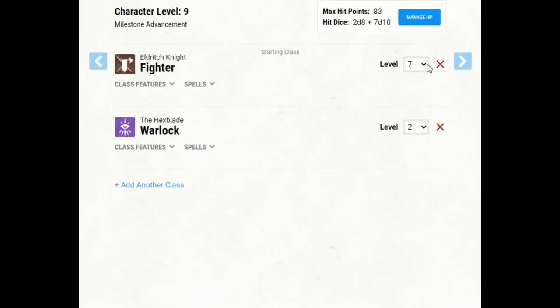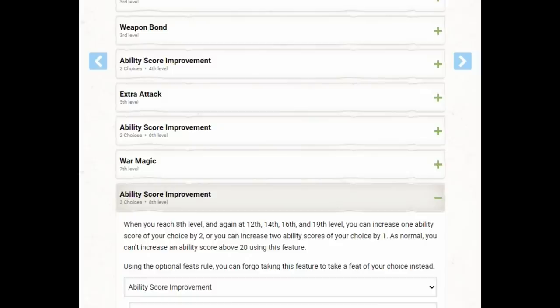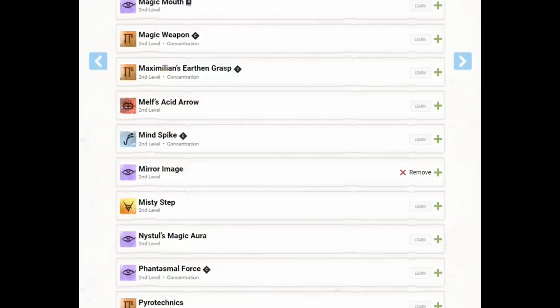At Fighter level eight we get another ability score improvement and finally start increasing Charisma — from 16 to 18, meaning plus one to hit, plus one damage on both Eldritch Blast and staff attacks, and a higher spell save DC. Importantly, level eight is one of those levels where Eldritch Knight can select a spell not from Evocation or Abjuration. We can choose Mirror Image at this level. This is exactly the spell I want to cast on round one using Action Surge, because it layers up our defenses. This character already has a good armor class, but Mirror Image plus a good armor class makes this character extremely difficult to hit.